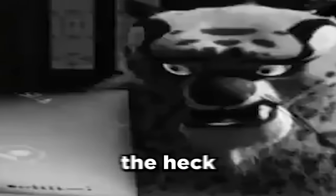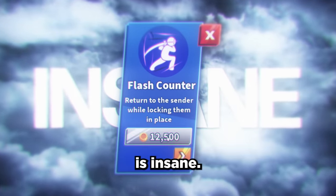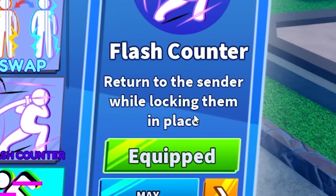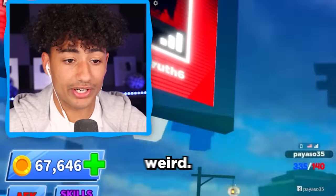All right, we need to take a step back. What the heck just happened? What does this ability even do? This ability is insane. Hold on, we need to reread this — return to the sender while locking them in place. I think I understand. I don't know. That was just extremely weird.